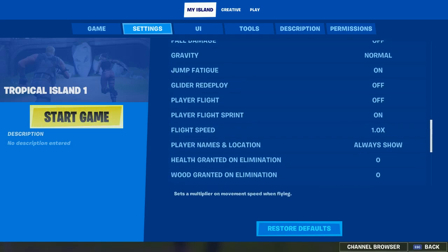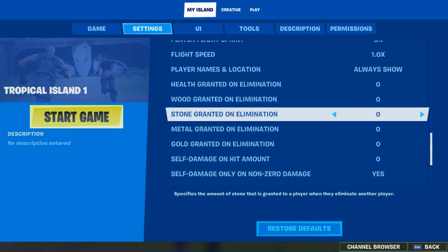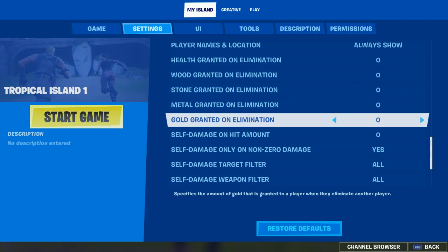And then you can have Glider Redeploy and stuff over here. If you want to do a fighting map, then you can have wood granted on elimination and stuff like that.